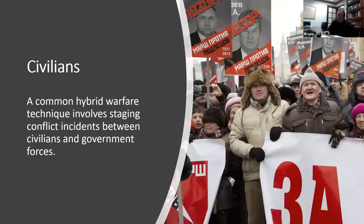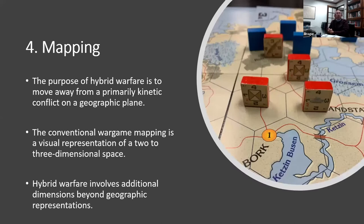Civilians are another important stakeholder. A common technique in hybrid warfare is the use of civilians — staging conflict incidents between civilians and government, agitating, tying down forces, blocking roads. Step five: mapping. The purpose of hybrid warfare is to get away from primarily kinetic conflict on a geographic plane. Conventional wargame mapping is a visual representation of a two or three-dimensional space, but for hybrid warfare you need to consider involving additional dimensions beyond geographic representations.